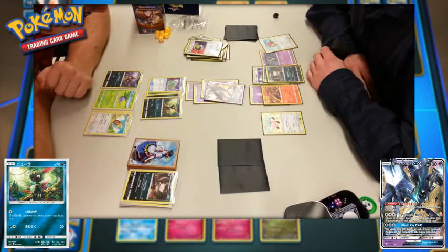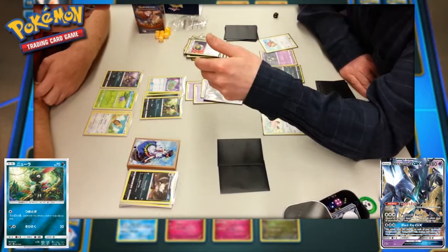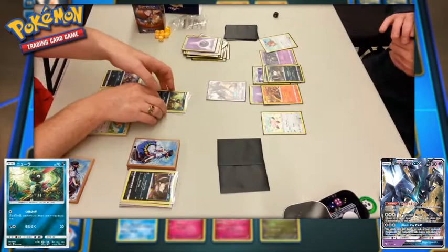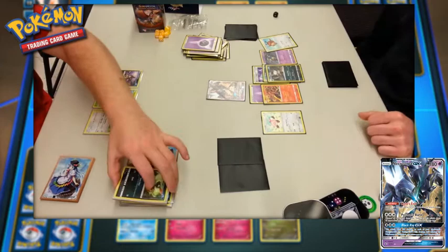The Black Ray GX attack does 100 damage to each of your opponent's Pokemon GX and Pokemon EX — not going to help player two in this battle since player one doesn't have a GX or EX. For a decent 190 damage, minus 20 for Sneasel's resistance, 170 damage brings down the Sneasel. I was walking around in the background and pointed out there's resistance — they didn't take the full 190, but still took plenty to get fainted.